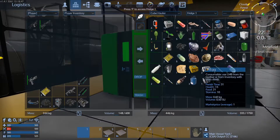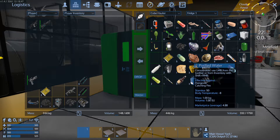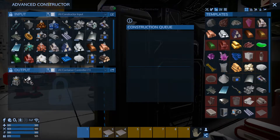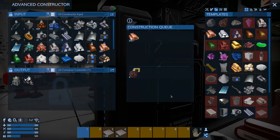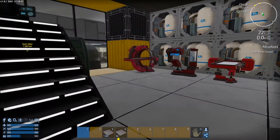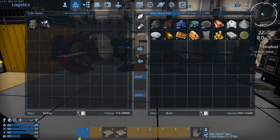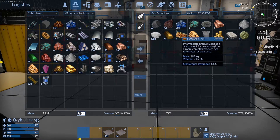Grab a bite to eat while we're here. I'm just going to do that. Makes it easier. So this will turn all the stone into copper ingots — we got a lot of it. So we're going to go through it that way. Q-polyra main vessel — let's put you on input. Let's get all that into there. It's a carbon substrate — we're going to need that.